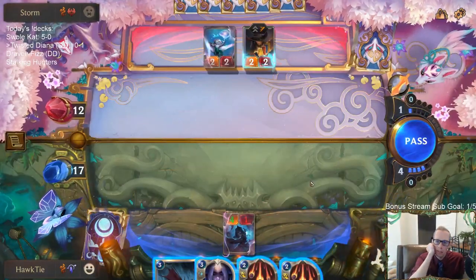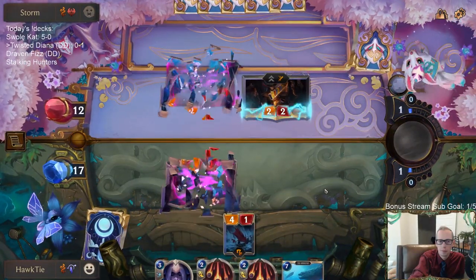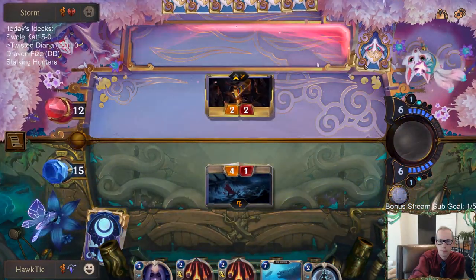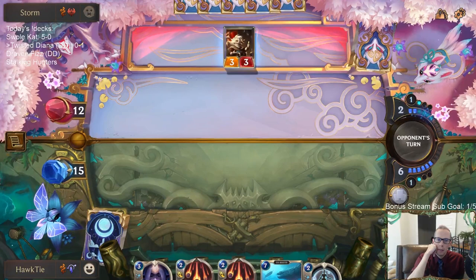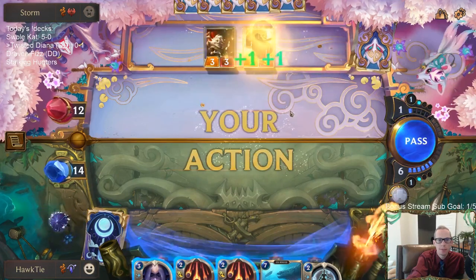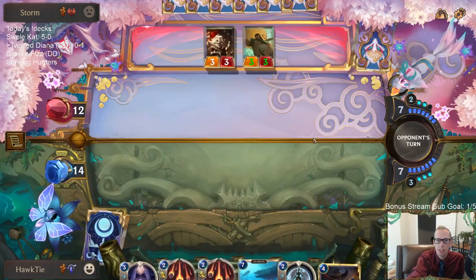Do I double Make It Rain? I could have double Make It Rained and killed both of those things, but then I'm left with two things with one health. I'm worried against Make It Rain and Twisted Fate - I don't like having two things with one health.